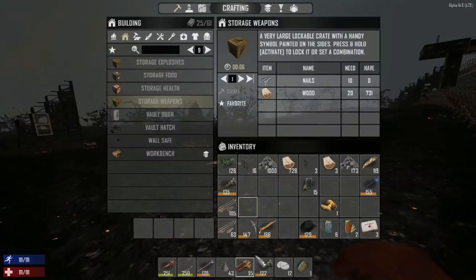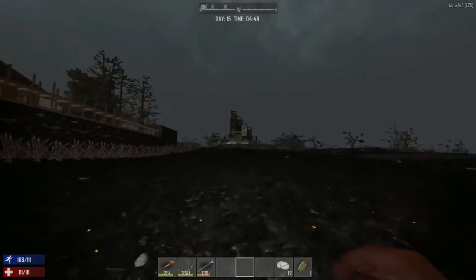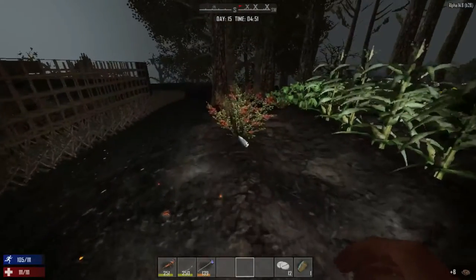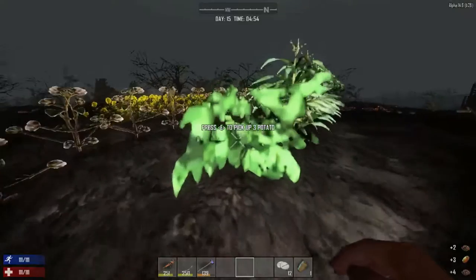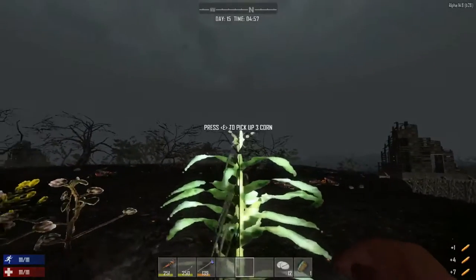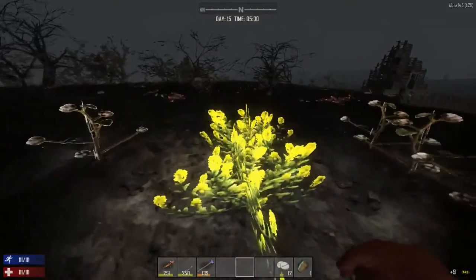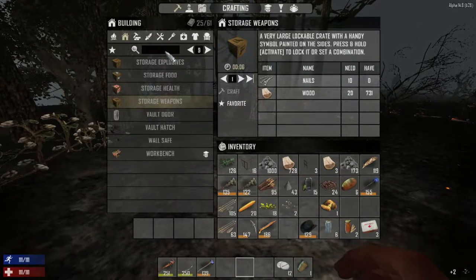I do have a bunch of stuff here. Let's check out the garden. I apologize for bouncing back and forth but that's just part of what I do. Right here we need to harvest all of this stuff and plant some more. We'll pick up these coffee beans, the potatoes, the corn. We got our full crops here. This is cotton — leave that one planted. This is the golden rod — let's pick that up.